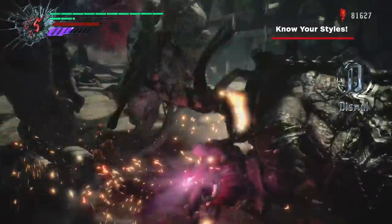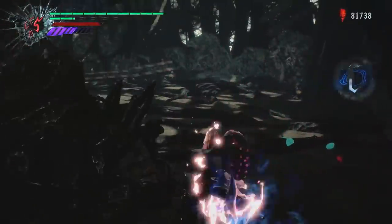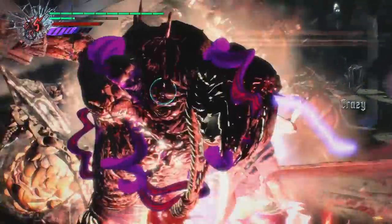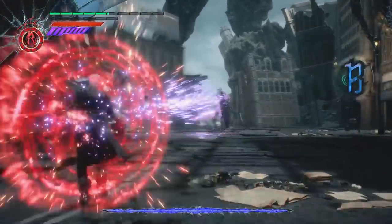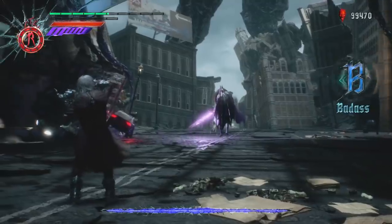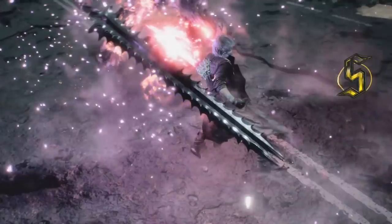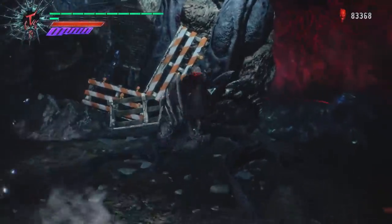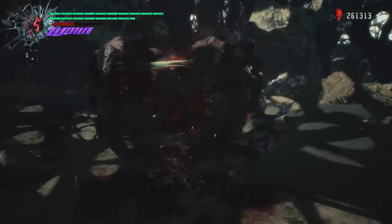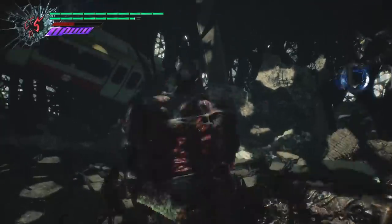Know what styles are good for what. Swordmaster is the go-to style when you're really looking to amp up that style rank, with its nearly limitless toolset of moves and abilities. Royal Guard gives a lot of style points when you're able to perfectly parry attacks and build up that Royal Guard meter, then use Release to send all that damage back. Trickster is great for mobility but won't build much style on its own — use Trickster to close the distance with techniques like Air Trick, then switch to Swordmaster to keep up the aggression and build the style meter faster.